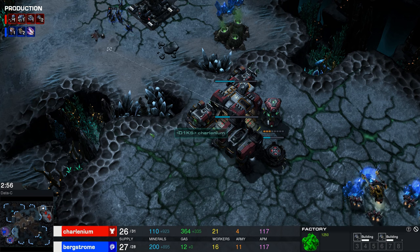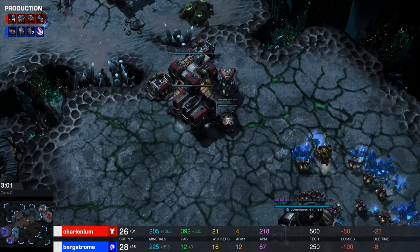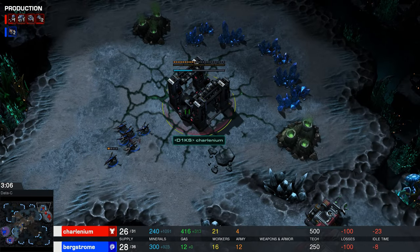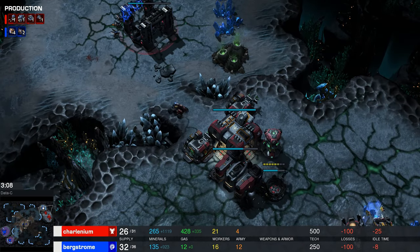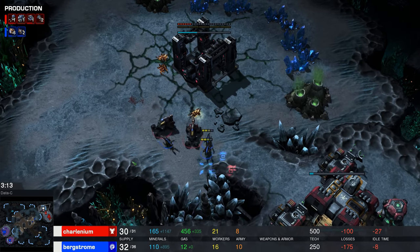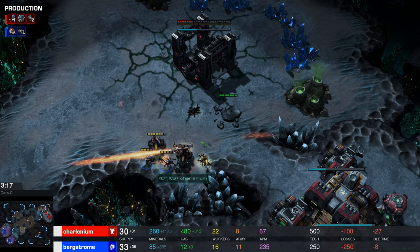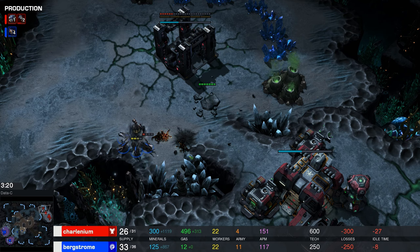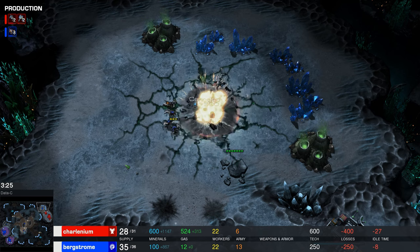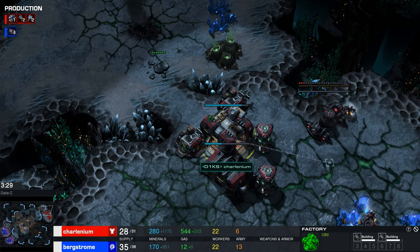So you got a quick factory for quick Hellions. It's almost a happy accident — because if you'd just gone for a one-racks expand, I think you'd be in a lot of trouble. You're still in a lot of trouble though, because the Hellions took a minute to get out here. But you're going to save the second base at the very least. It's amazing how bad Hellions are against Lings when they don't have them lined up. Maybe the second base is dead — he forces a cancel on it, because these Hellions are too far away to save it.